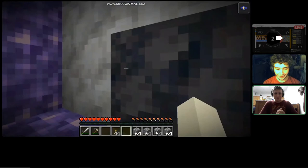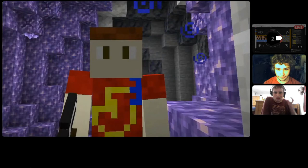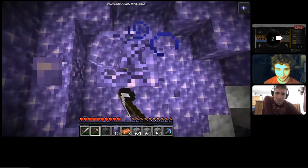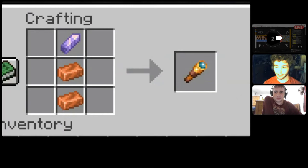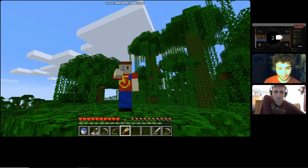The outer shell of the geode is made of smooth basalt and calcite, which for now are completely and utterly useless. And these right here are amethyst shards. When you get one of these amethyst shards you can make a spyglass with some copper. The crafting recipe looks like it's from an entirely different game. When you make one, just right-click and you can zoom in and see from very far away.